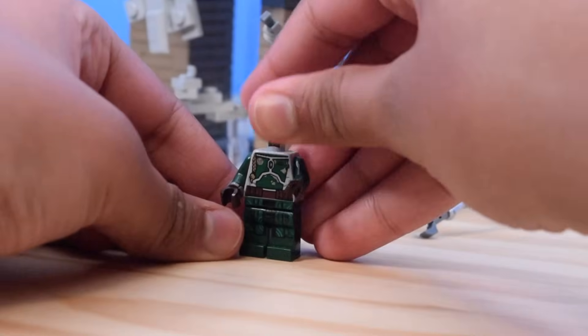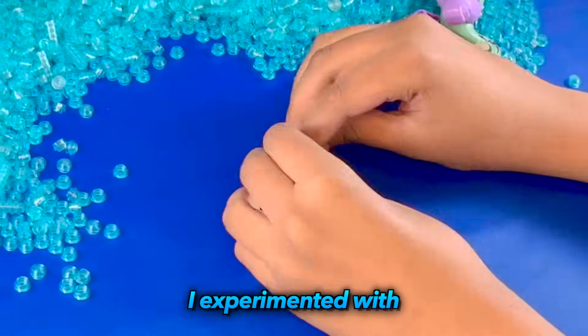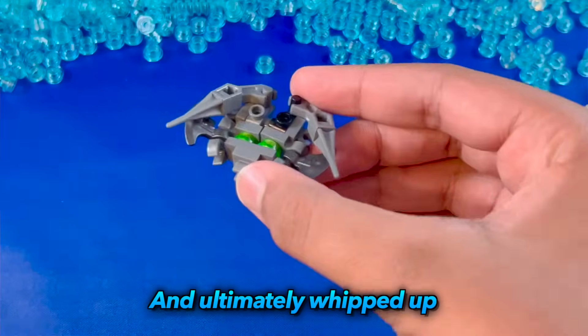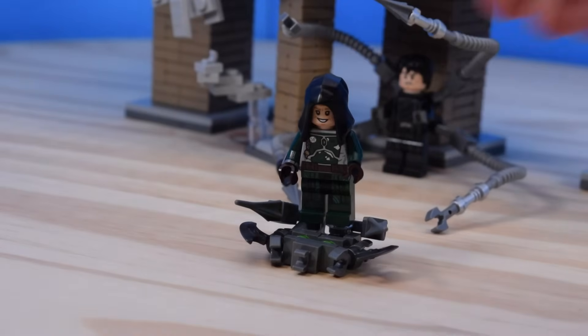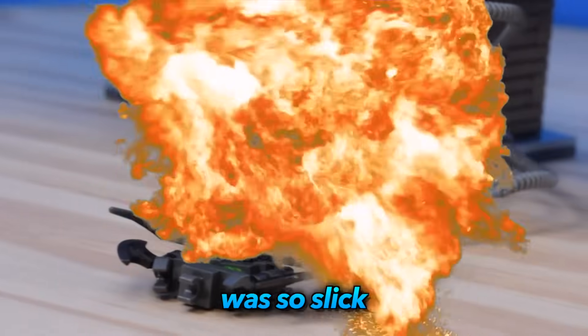I grabbed some minifig parts, but this time it didn't look too sharp. Just ignore it. For his glider, I experimented with these tiny gray and gunmetal gray pieces and came up with some really nice shaping, and ultimately whipped up a very accurate design. That glider is ready to actually kill Spider-Man, but we still gotta add his bomb because he's a very violent person. And boom! It was done. That pun was so slick.